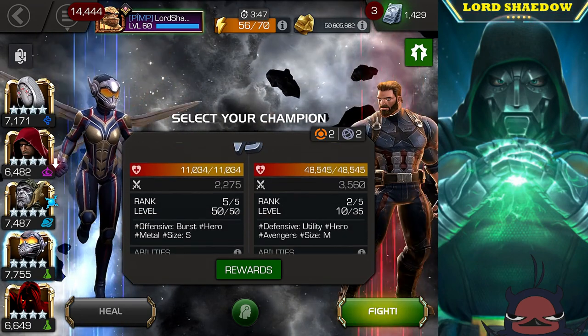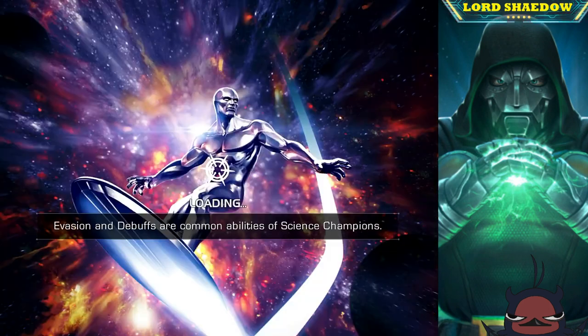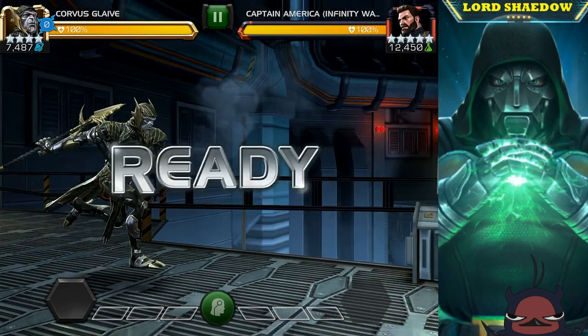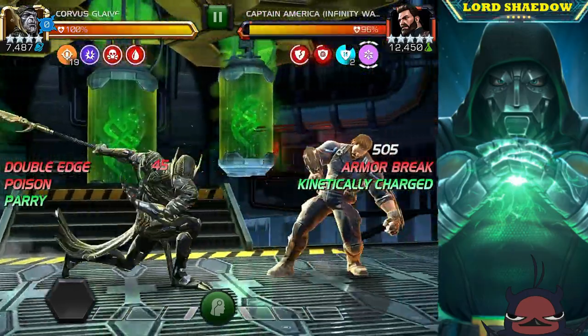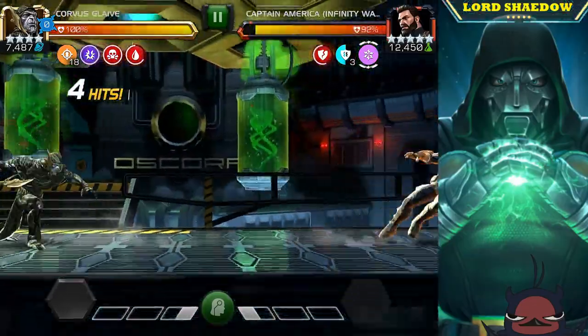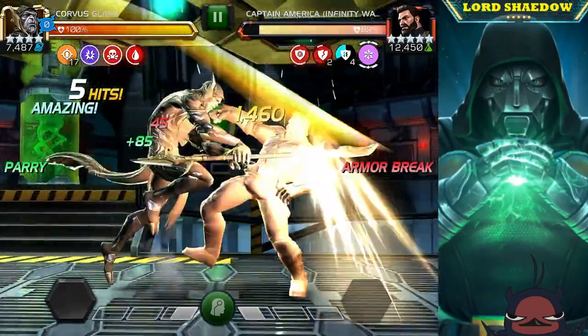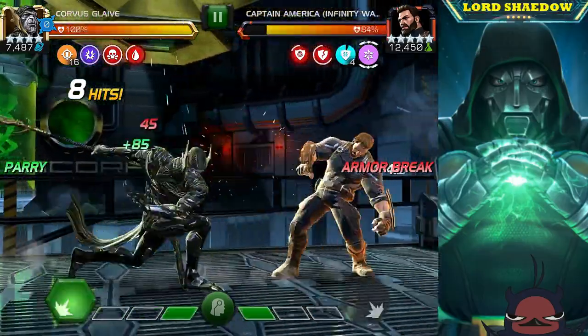This next fight is Captain America. I brought in Corvus because Captain America has the Avengers flag, and one of Corvus's missions is to down an Avenger. I wasn't really planning on using Corvus for a lot of stuff, but since I brought him it was sort of a reflex.